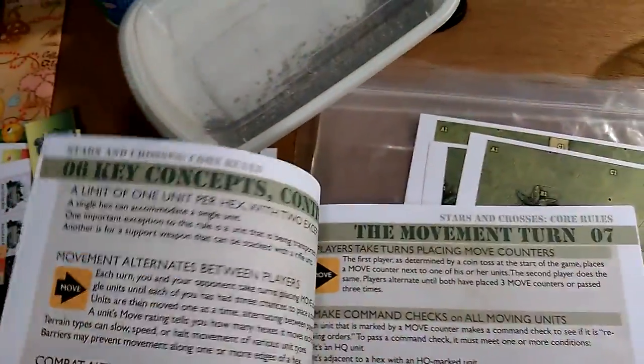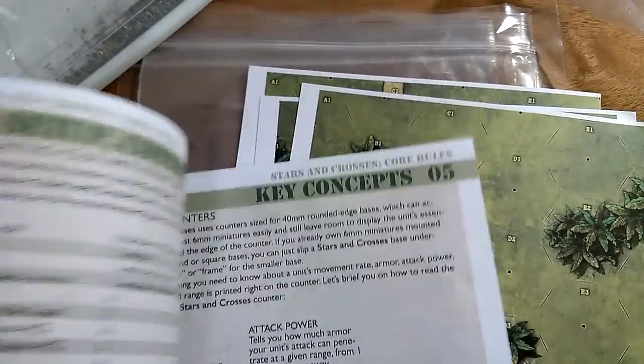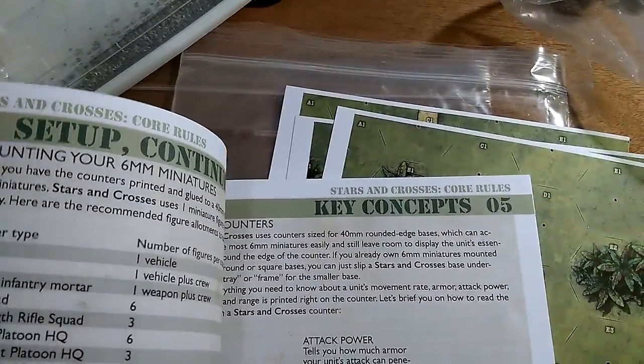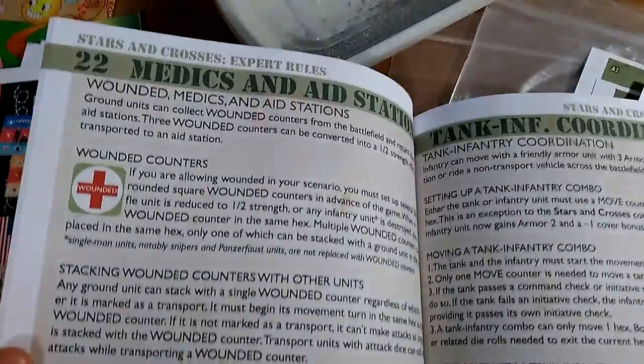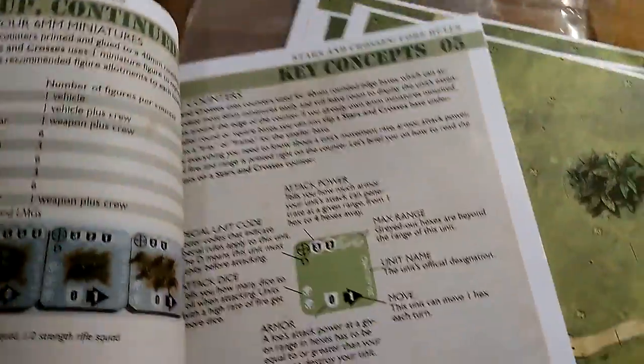What's nice is that each rule topic fits on one page. You start with key concepts, then movement - just a few pages. Even as you get into the advanced rules, each one is just one page. So if you want medic aids and stations, there's just one page of rules for that. Here's why I thought this was cool.